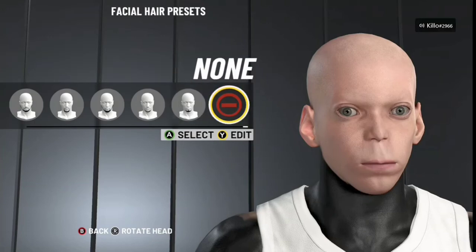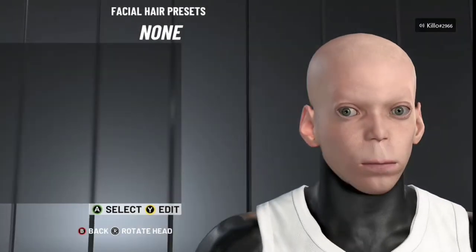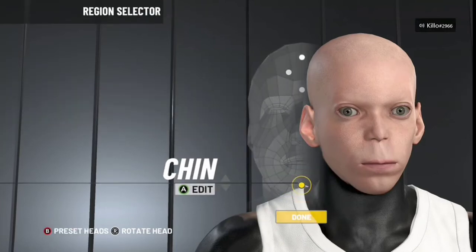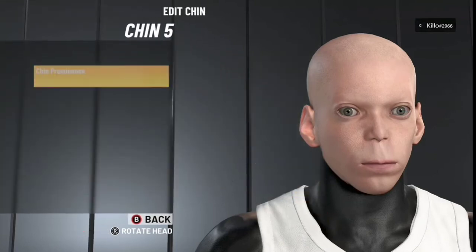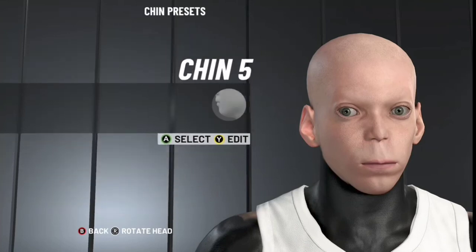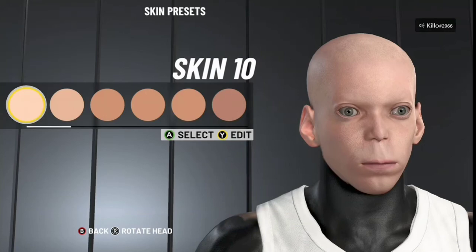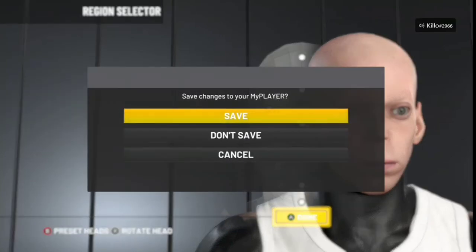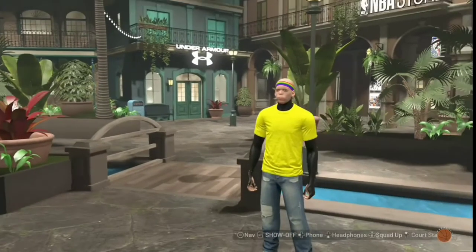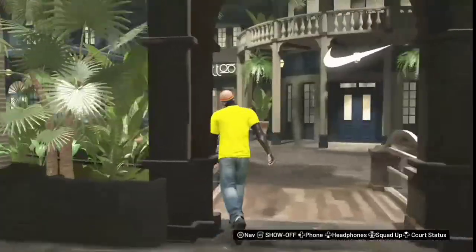You need no facial hair — don't put facial hair in here, he looks ugly. Chin — do Chin 5: 0, 20, 0, 0, 0. Skin — you gotta make it white. And that's it, that's the alien face. Go, just use it.